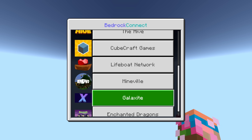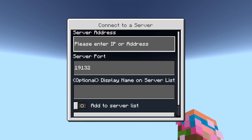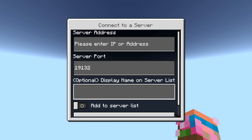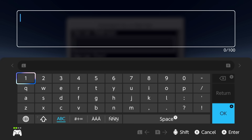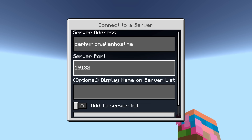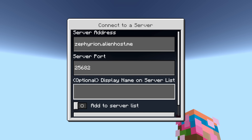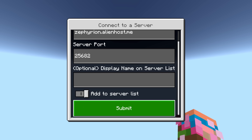You can hop onto any of the featured servers from here, but you can also add a server of your own. Click the 'Connect to a Server' button, enter an external IP, port, and display name, and optionally add it to your server list. I'll enter the IP of a Java Edition server with GeyserMC installed, which allows our Bedrock Edition client to join, along with the port. I'll add it to my server list so I don't have to re-enter the IP every time.